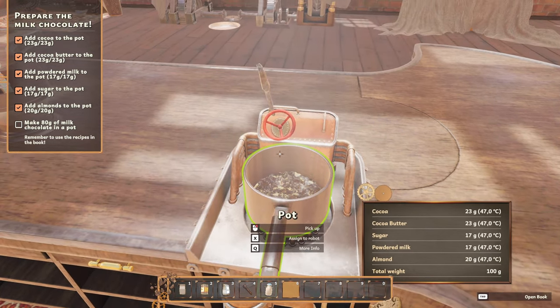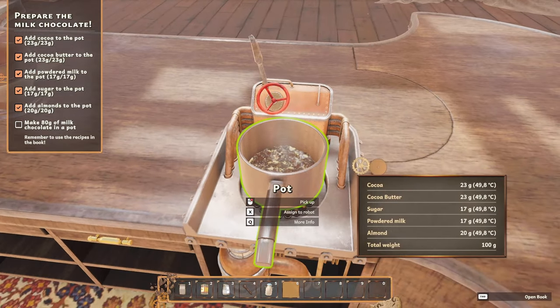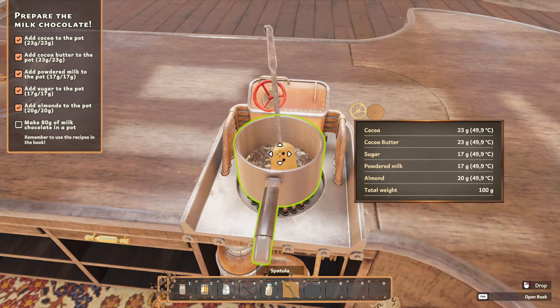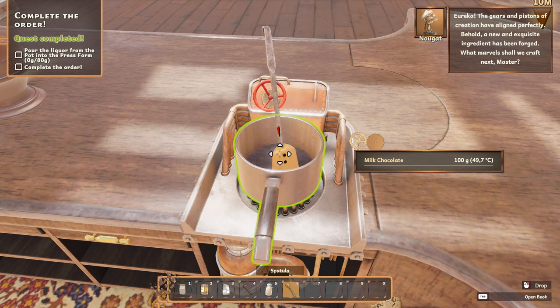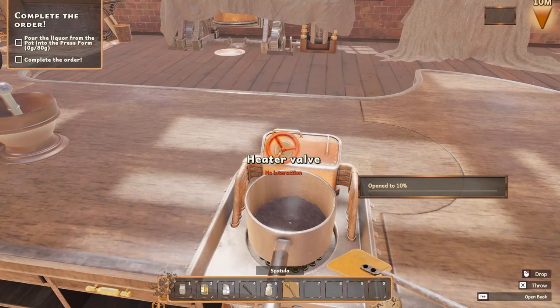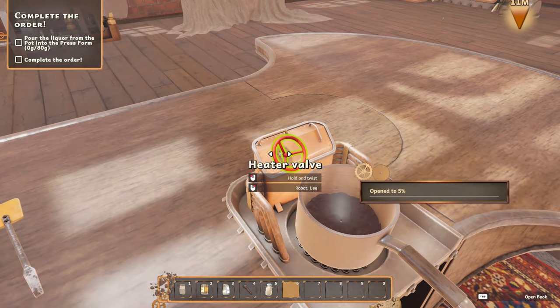It does take a short moment to get there. We're close enough — let's slow that right down to 10%. 49.8 — that seems good. Pick up the spatula and use it. The temperature's good. I wonder what happens if we mess it up. Eureka! Gears and pistons of creation have aligned perfectly — a new and exquisite ingredient has been forged. Turn the valve — we've got to put the spatula down first. Valve closed.